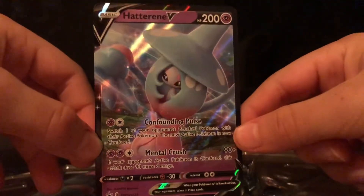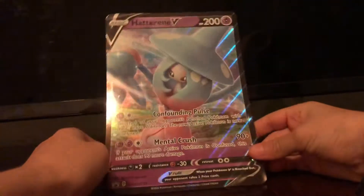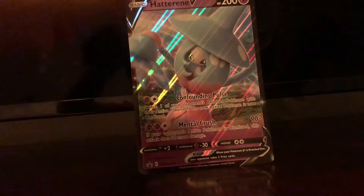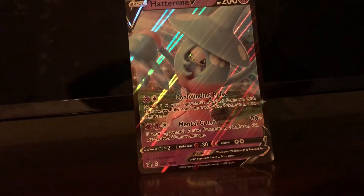There you go, and then the promo card right here. And the jumbo version of that card — wait — and then the jumbo version. Jumbo Hatterene V!